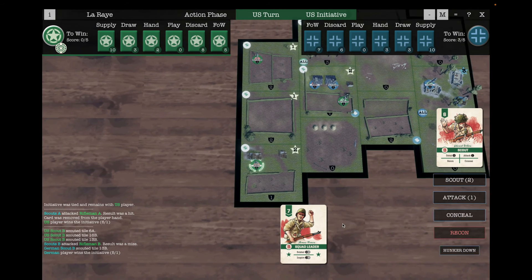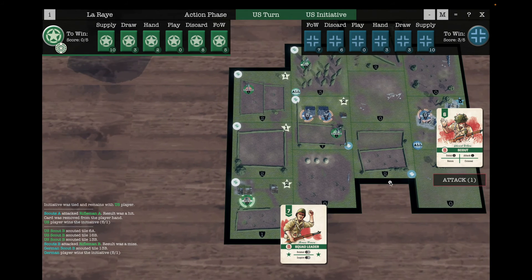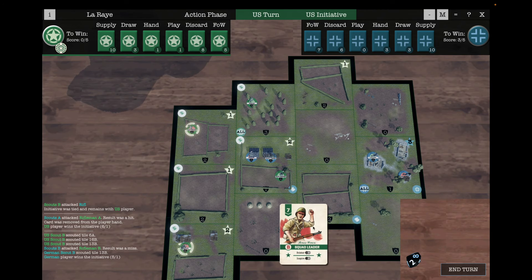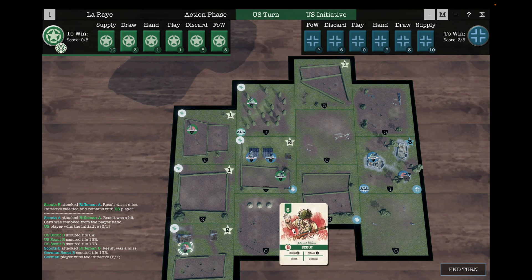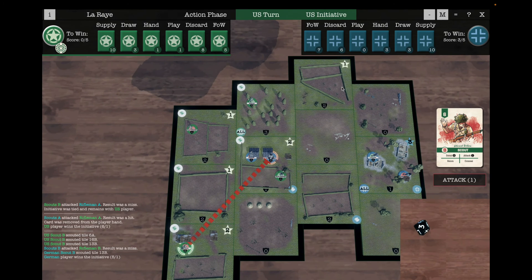This scout has really done all of the scouting it needs to. It needs to stay there because I want to make sure we keep a piece in that location. But what we can do now is attack the rifleman card here — we want to try to do the same to the AI that it did to us. That's a miss with a two. We'll inspire with the squad leader to have another go attacking — and that's a miss as well.